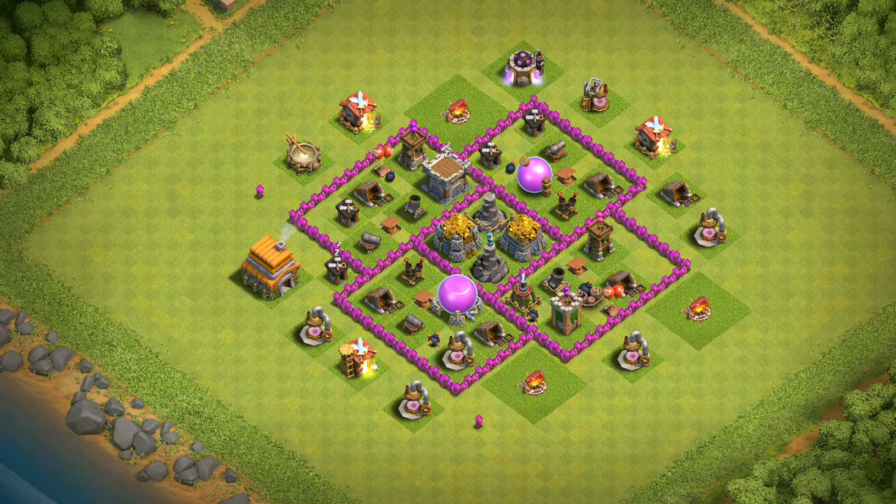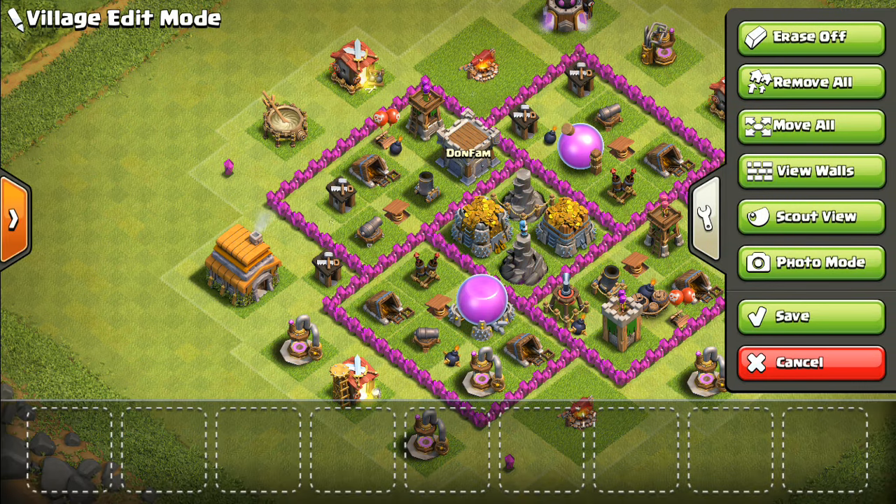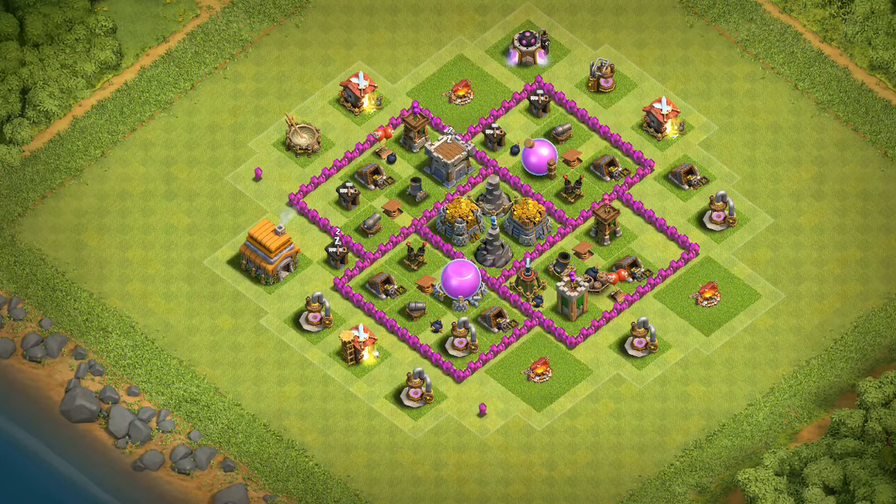You're probably questioning, why is the Town Hall outside? The reason is actually because if you're looking to protect your resources and that's your number one priority, then you want to put your Town Hall outside — because if they snipe your Town Hall and just leave you be, that's going to give you a free shield and accomplish the objective of protecting your resources. Putting that Town Hall outside is just a great way to get free shield.